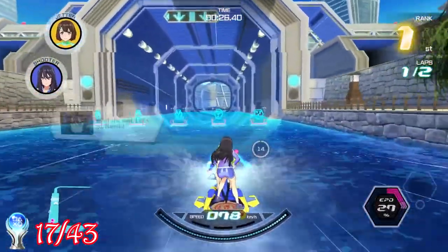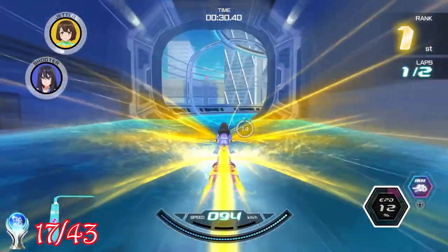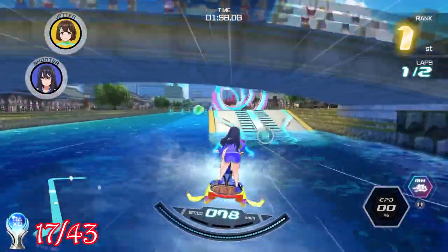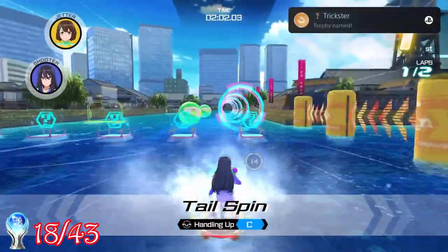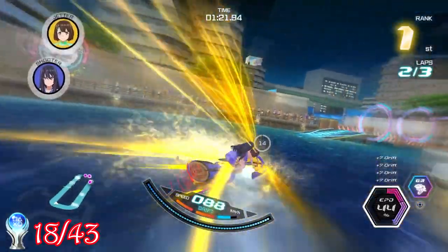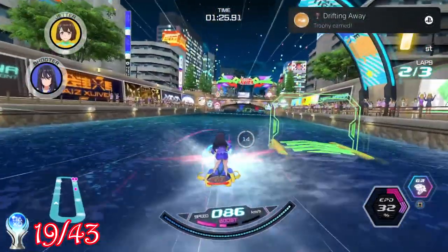This was pretty much all there was to each chapter — a little bit of dialogue, followed by a reason to race, and with the exception of the odd couple, none of them really gave me any trouble. During the second chapter, I got the trophy Trickster for performing my 10th trick while racing. And then during the third chapter, I got the trophy Drifting Away for maxing out my drift boost.